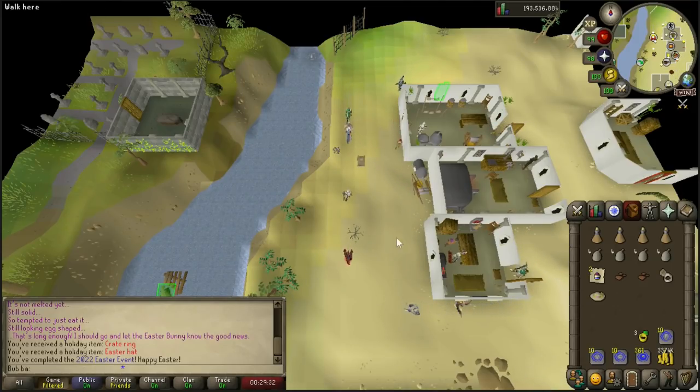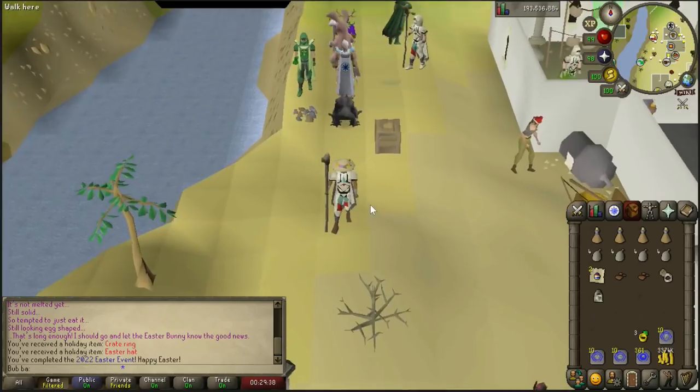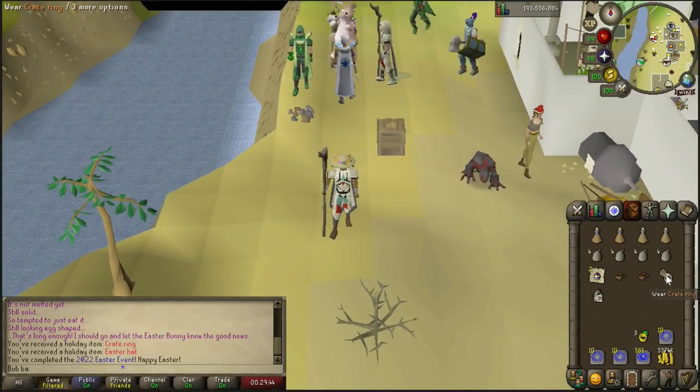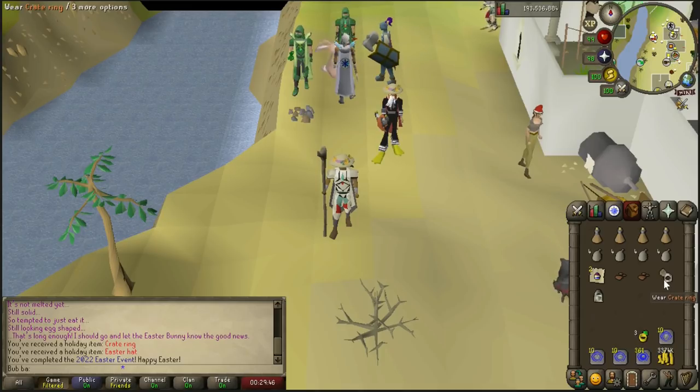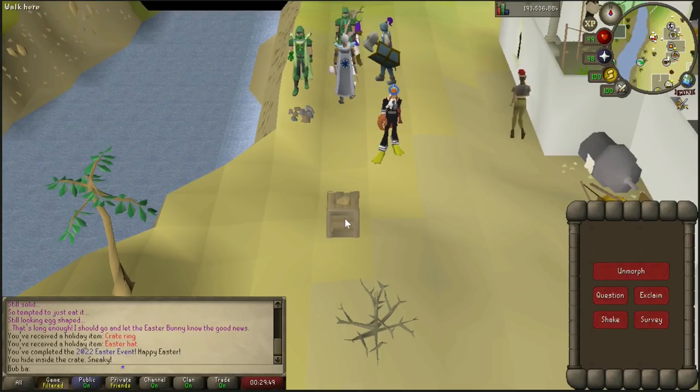After holding down the space bar for another 30 seconds, you have now completed the 2022 Easter event. You're gifted two hat items — the first one is an Easter hat, which appears to be like a straw hat with some flowers. The second one is a crate ring, and when you wear it, you get smashed down into a crate.